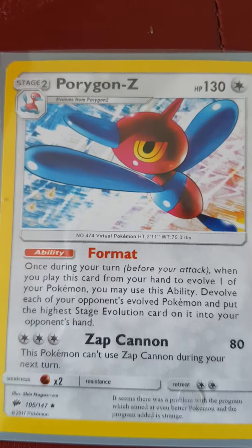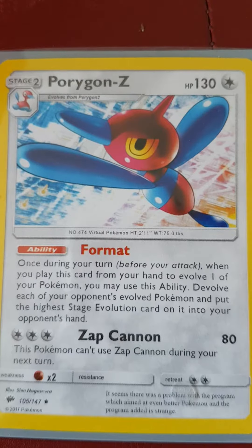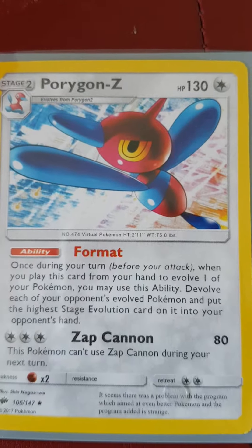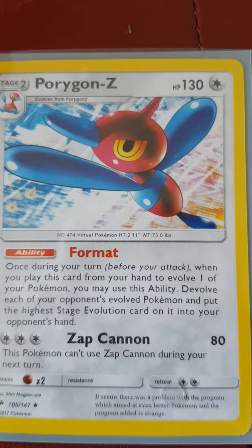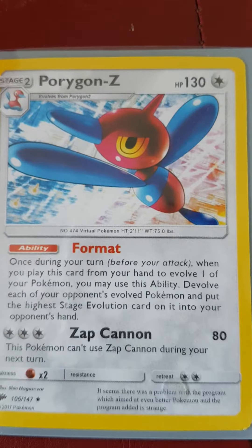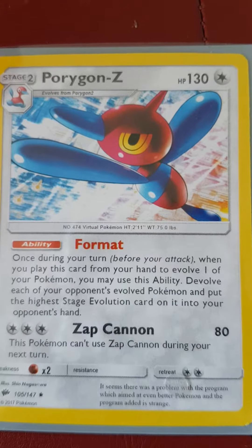Aside from that, the programming added to create Porygon Z was intended to allow it to upgrade into a better Pokemon. But as a result, Porygon Z began to exhibit odd behaviours and the data used to program it became glitched, giving it its odd appearance.